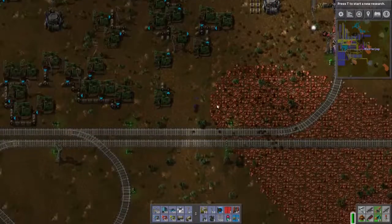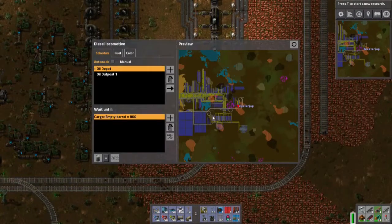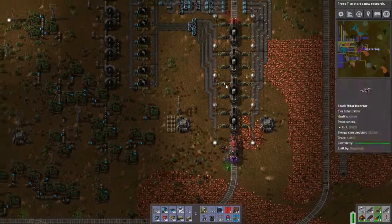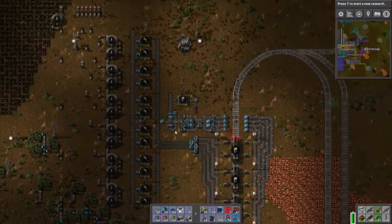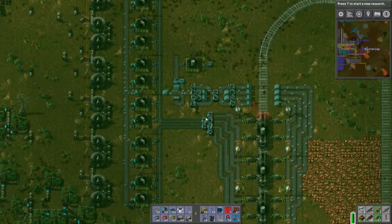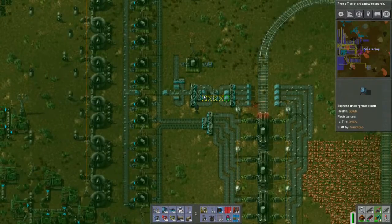Hello everyone, welcome back to Factorio, where the train will leave in a few seconds, I think. Oh no, it's waiting for some loading. Okay, that means we do need a few more things here. The unpacking is going quite quick, only the problem is now the loading, I guess. Yeah, it's going really quick. I like it.